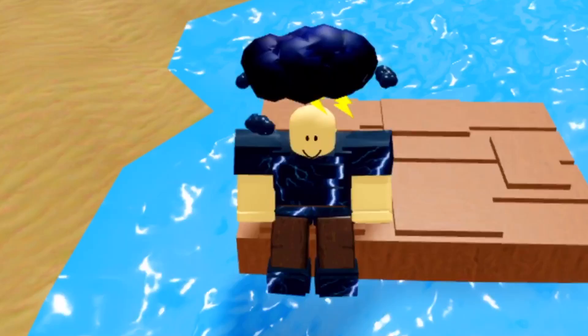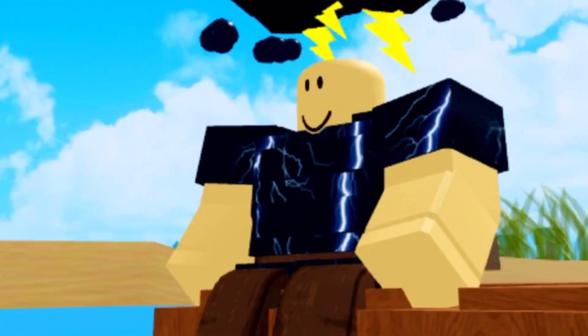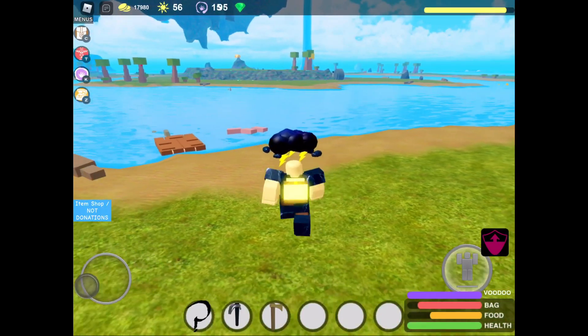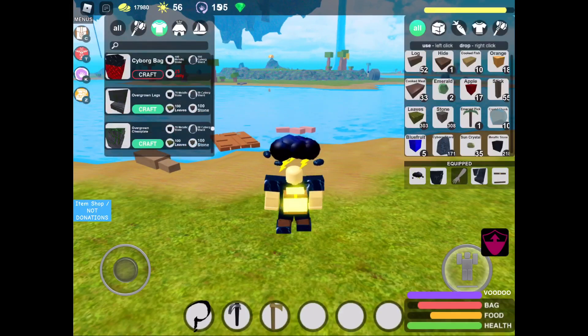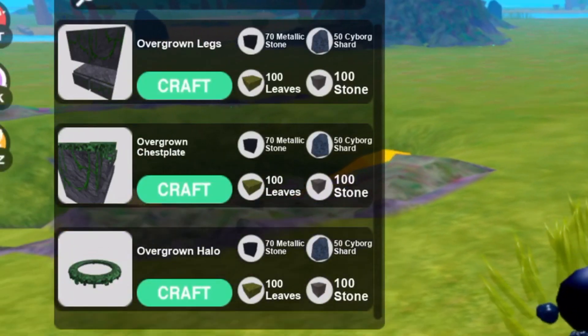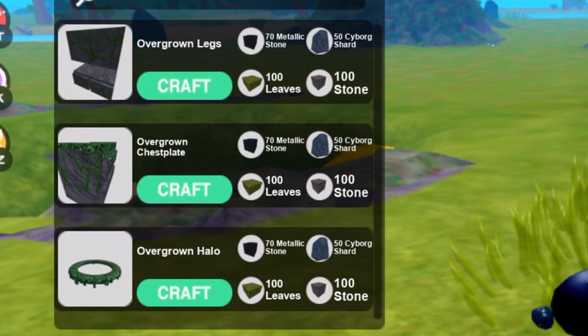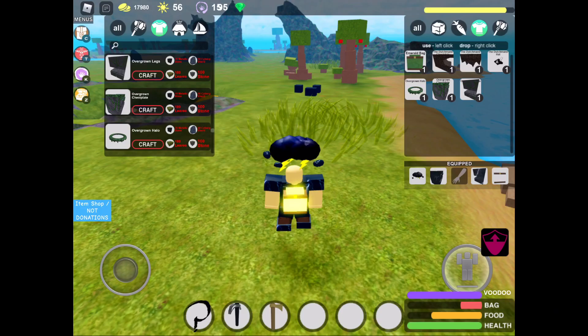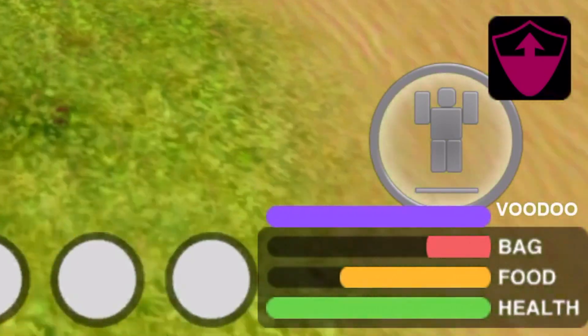Look at the texture on the armor - that looks really cool. I really like how the lightning armor looks, it looks really good. But now I'm excited for the overgrown armor too - let's buy it. I'm especially excited for this one because it was so expensive, it better look good. All right, let's buy it - there we go, we bought all of it.